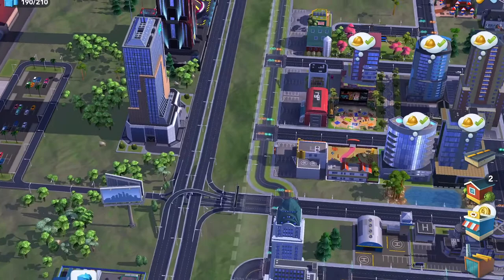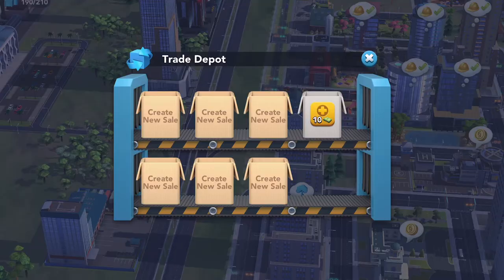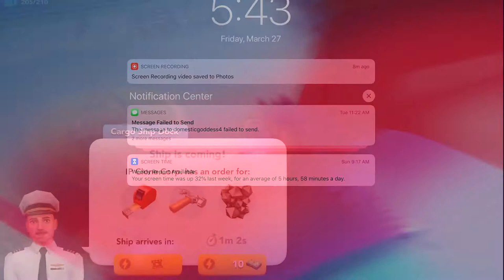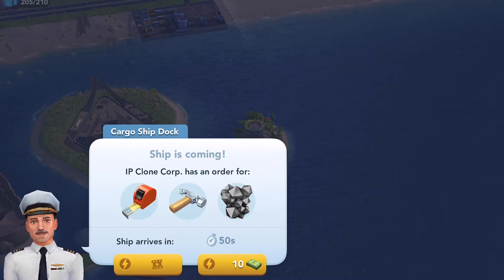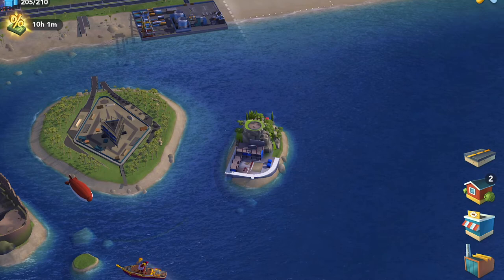We've sold our vegetables, collected our simoleons, and popped all the thought bubbles. Now let's look at the cargo ship dock. When a ship is coming, it takes an order — this time from the IP Clone Corporation, wanting tape measures, hammers, and minerals. The game tells you the next shipment requirements as soon as the ship leaves the dock, so you can prepare and produce the needed items in advance.